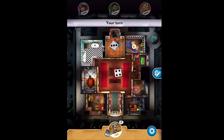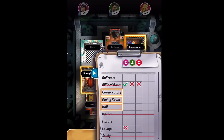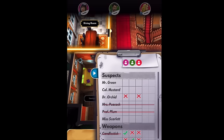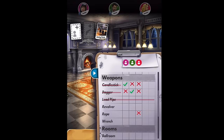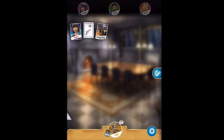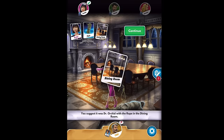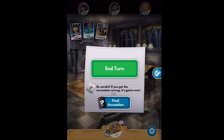It's our turn to roll again. I hate getting a number so low that you can't even get to a room and have a chance to make a guess. Based on our roll, our room choices are the conservatory, dining room, or hall. Let's pick the dining room. So far, we know two of the three people don't have Dr. Orchid, and someone doesn't have the rope. Let's find out once and for all — Dr. Orchid and rope. She has a card — the dining room. And now the dining room has been crossed off.